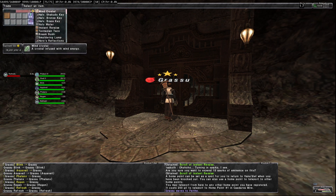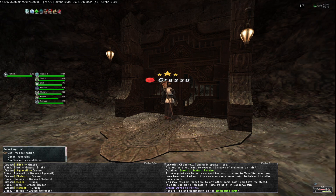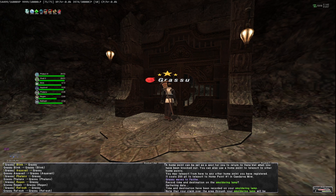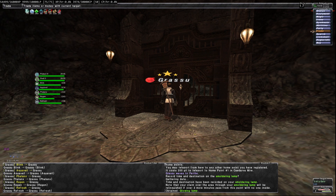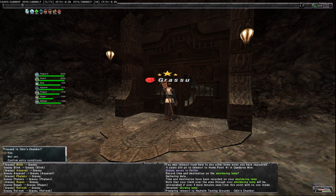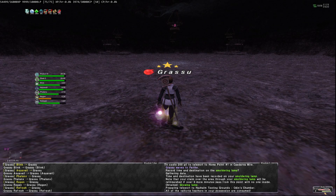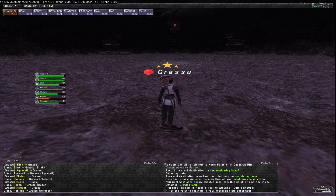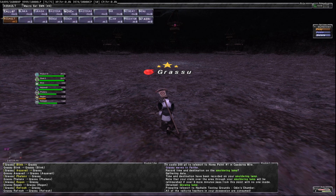Okay, let's trade in the smoldering lamp. I'm going to take it easy because something I noticed about this fight is that if I unload on him too hard, his enmity stacks up, so he kills my pet then kills me right away. I don't want to fall into that trap — I'm just going to take it easy.